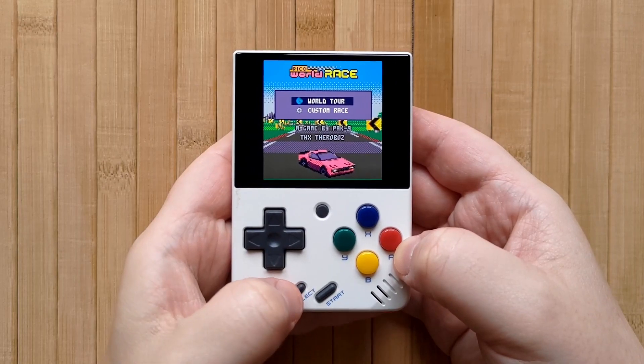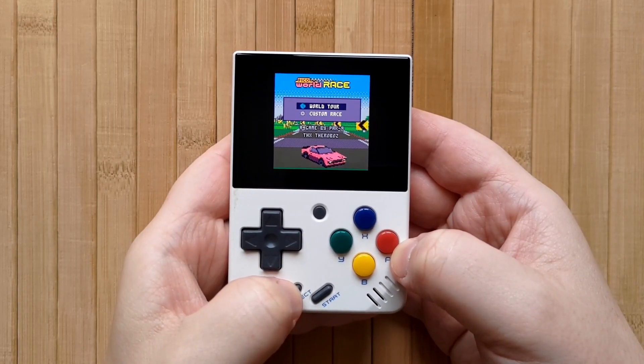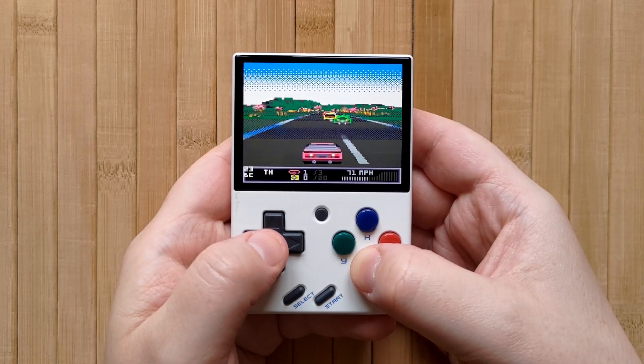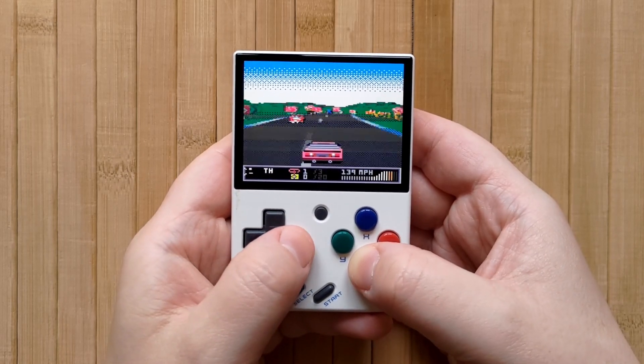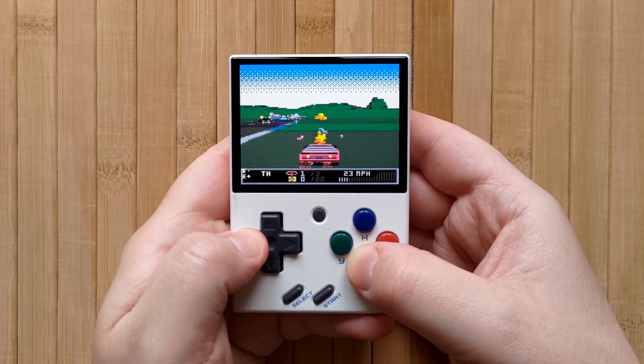You can use the Select button in-game to change the screen scaling type between four different options. Pico 8 only uses two buttons, and you can exit by pressing the Function button. Compatibility for this emulator is coming along, but some games may have glitches and some may not work at all. Multi-cart games specifically aren't working right now, but in my experience most games work really really well.